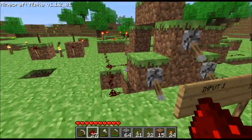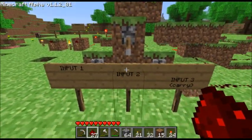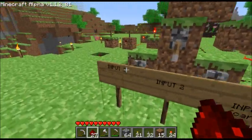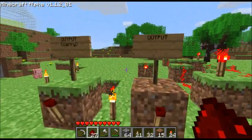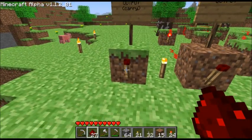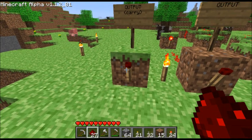Here are the three inputs: the two bits you want to add, along with the carry bit from the previous cell in the series. And the output shows up over here. On the right is the main output for the cell. On the left is the carry bit that gets passed on to the next most significant adder cell in the series.